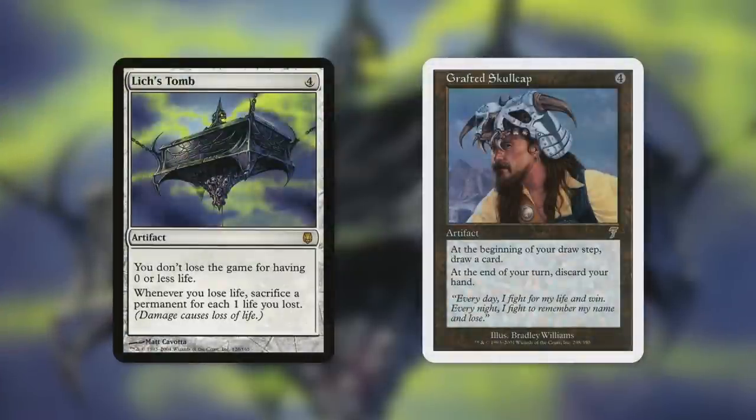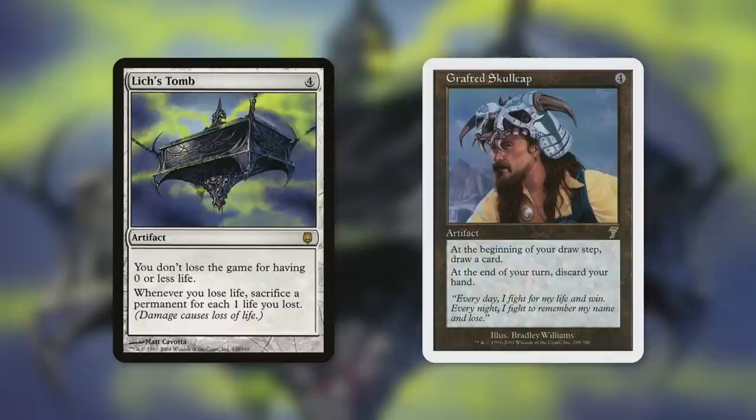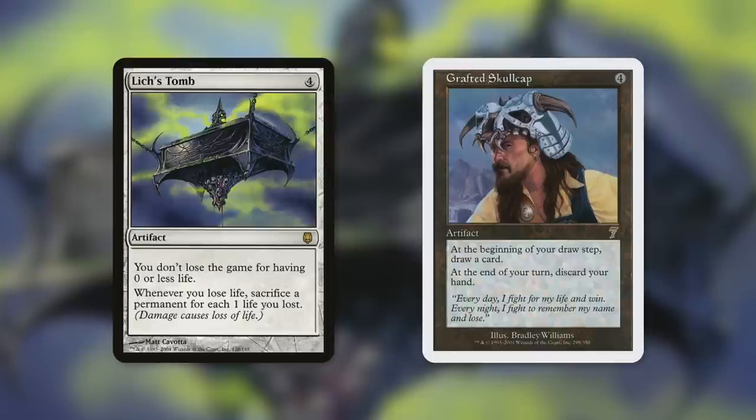There are still some fantastic things you can donate — fantastic for you to give to opponents, not fantastic for them to keep around. Lich's Tomb is a four-mana artifact that says you don't lose the game for having zero life, but whenever you lose life, sacrifice a permanent for each one life you lost. That opponent better hope they aren't dealt a massive amount of damage at once, or they're going to be losing a lot of things and probably the game from just one hit. Four mana, draw four cards by giving Lich's Tomb to an opponent — sounds pretty good.